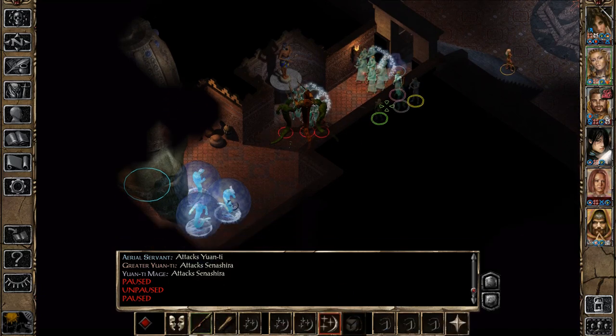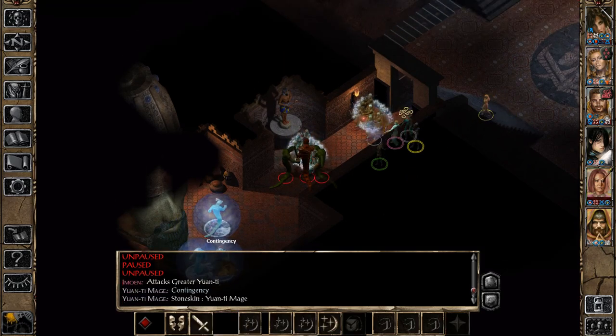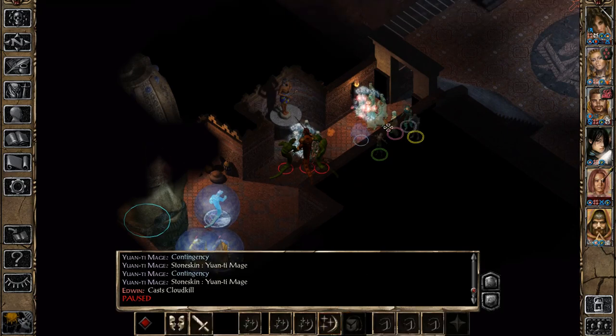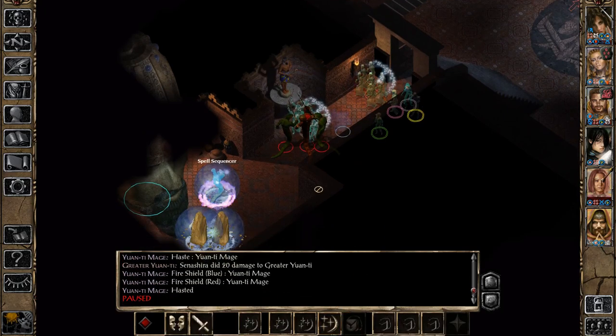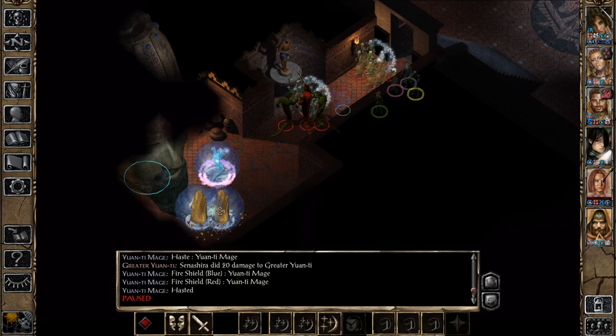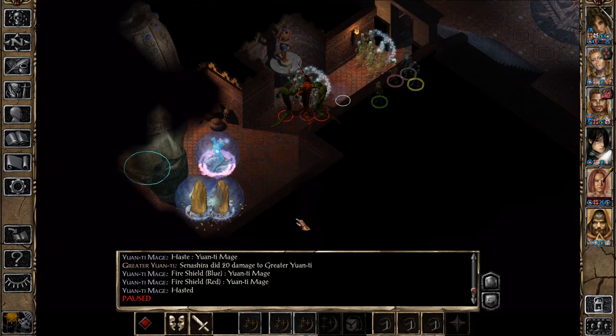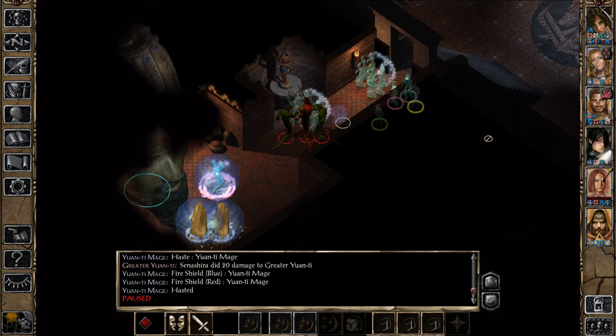Just do not misclick. We might also get this Dryad to cast a little Confusion spell. This one used his sequencer now with the double fire shields, so they are going to protect him from Insect Plague. But the other two we should be able to affect nicely. This Cloud Kill of ours is underway and it also damages ourselves — we need to back up a little bit.